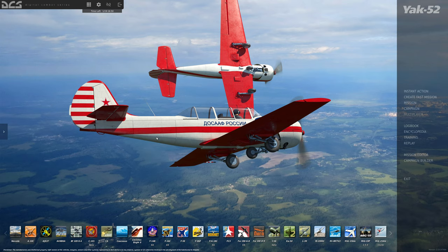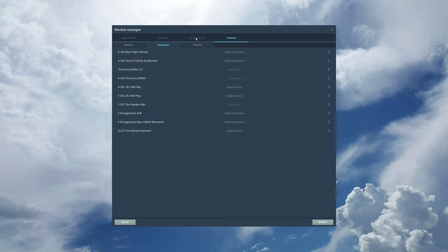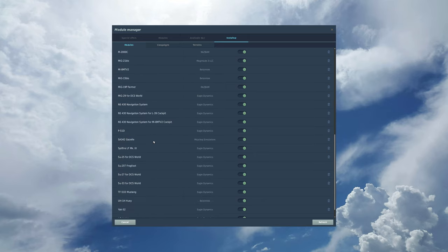What you get to start with is free - the free download includes one terrain area and two aircraft. The terrain area is the Caucasus region. The module manager shows all available aircraft modules and navigation modules. There are campaigns available as DLC, and terrains as well. The Caucasus region is free, and the two free aircraft are the Su-25T Frogfoot and the TF-51D Mustang. Everything else is bought and paid for.